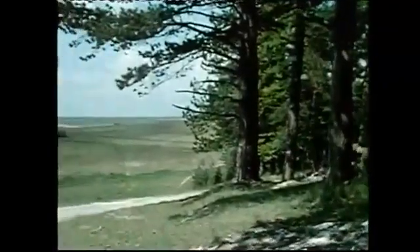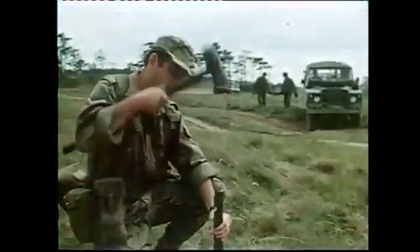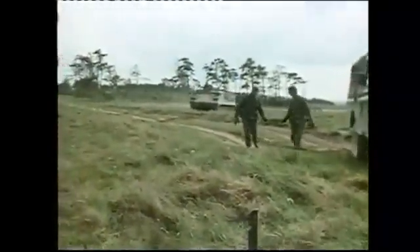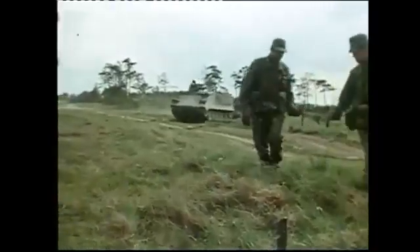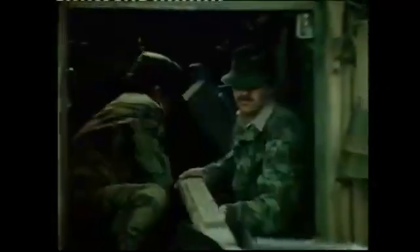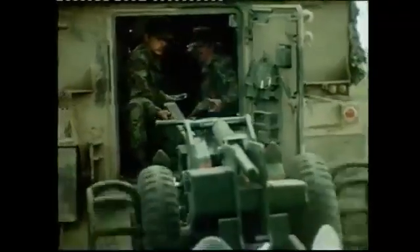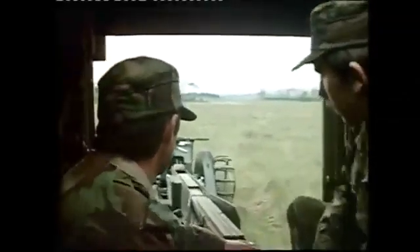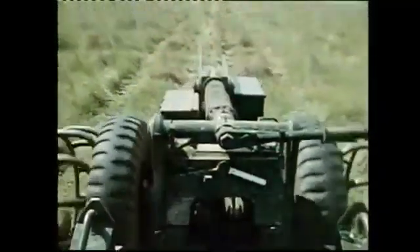The sappers have already started to lay the tactical minefield across the valley and it should be between 800 and 1,000 metres deep. It must be covered by fire. Tactical minefields are always laid by the Royal Engineers. The best and quickest way to lay a number of rows of mines is by using the bar mine layer. It is a self-contained unit, normally towed by an armoured personnel carrier, which also carries a supply of mines to be laid. When laying any type of minefield, it is important to make it blend in with the surrounding terrain.